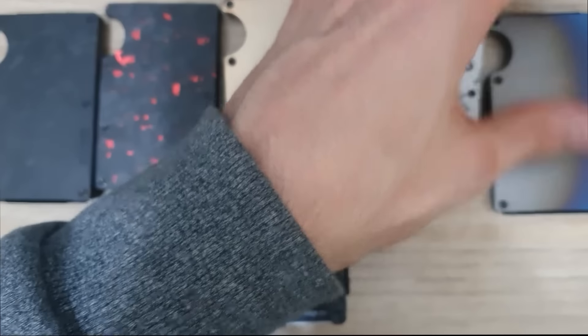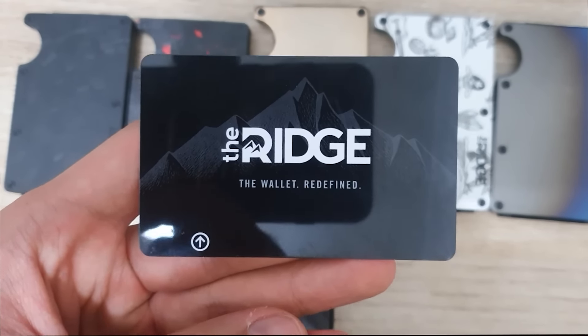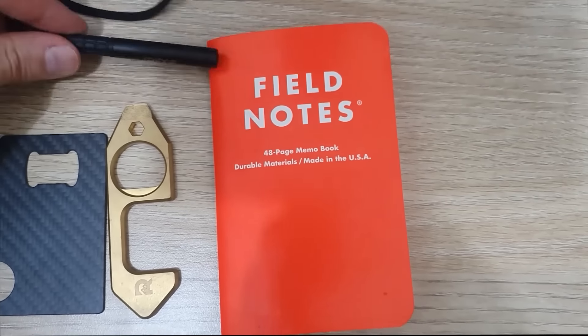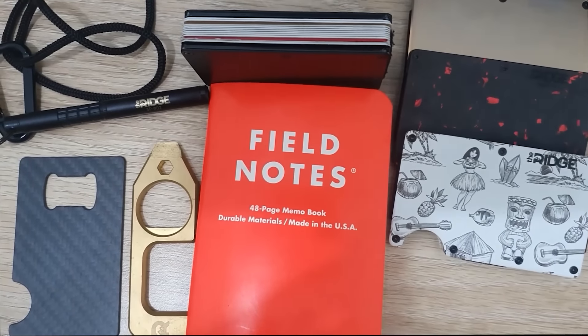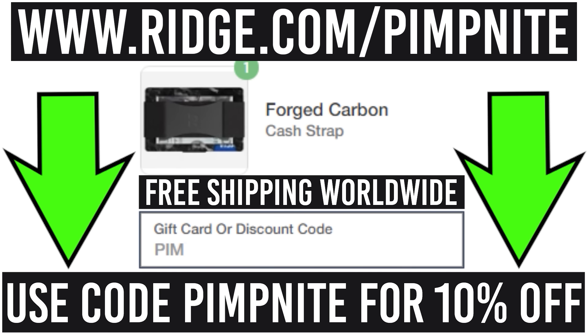The Ridge wallet comes in a variety of styles - carbon fiber, titanium, gold - really nice cool designs to make you stand out. They also have neat products like a bottle opener, pens, backpacks, and charging knives. Get 10% off with free worldwide shipping and returns at Ridge.com/Pipknight, code Pipknight. Cheers to Ridge for the channel sponsorship.